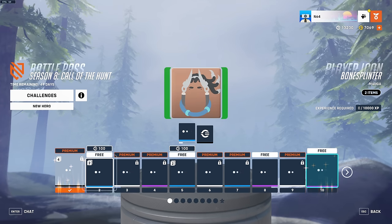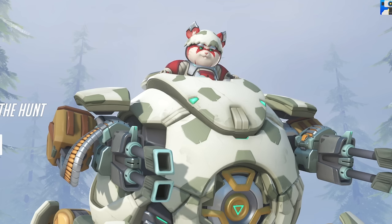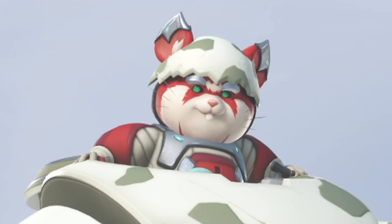At tier 10 we have a Hammond skin called Critter Egg. I heard that when you have this skin equipped, since Hammond's ball is just an egg, if you roll through enemies you just crack open and play as Hammond.